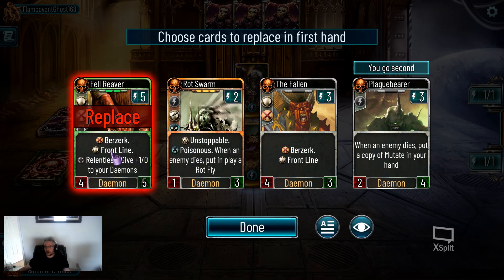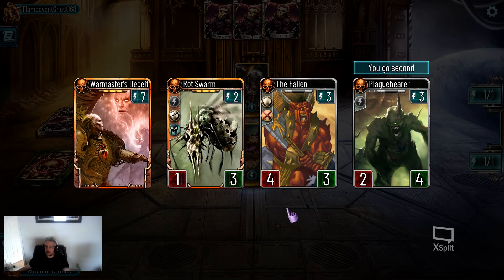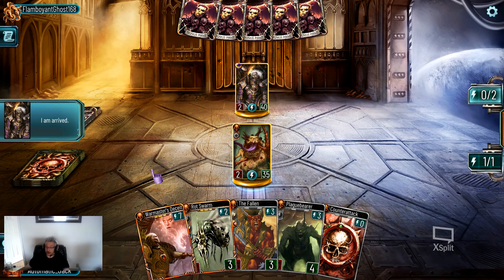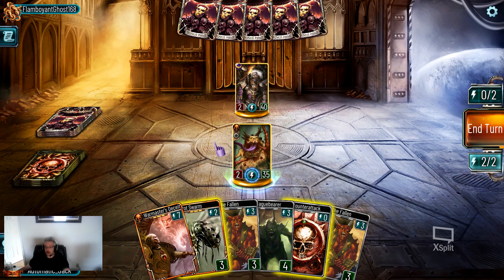So we get a Fulgrim here. Fulgrim is very common — I think a lot of people play him in low Terra because they are seeing him succeed like crazy in high Terra. Emperor's Children is a tough deck to play. You have to be very good at your energy manipulation, you have to plan several turns in advance, and you have to draw fairly well. If you can do those things, Emperor's Children can be very, very dangerous. Big troops, big buffs, lots of synergy.